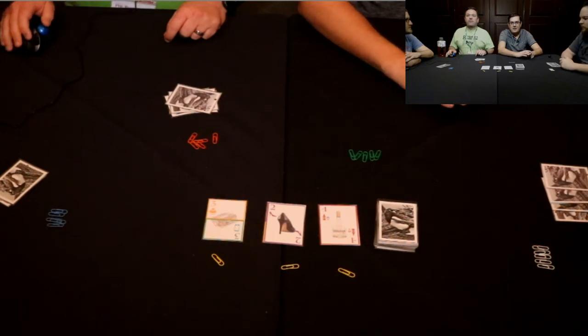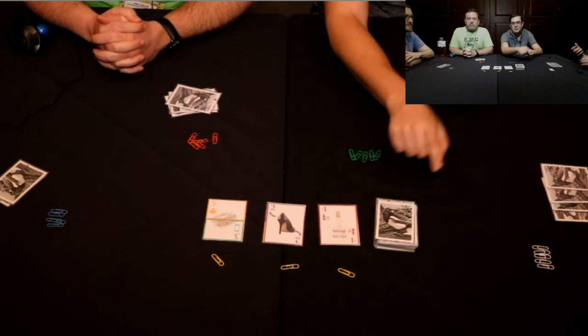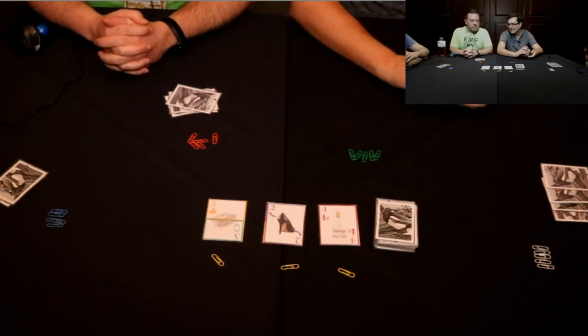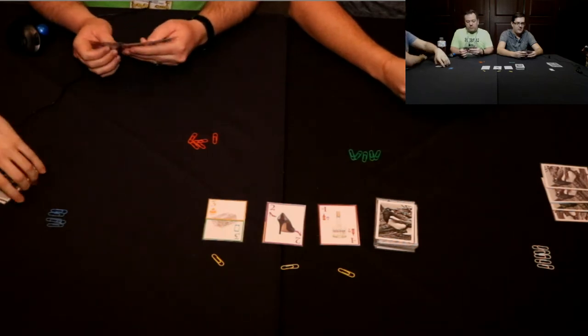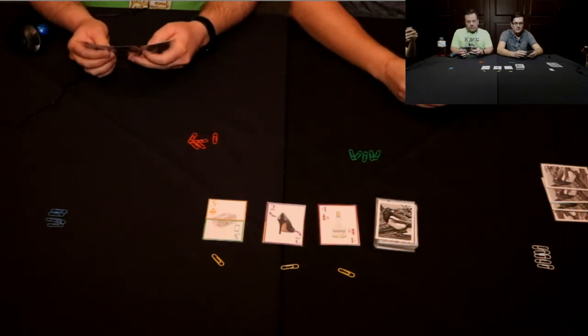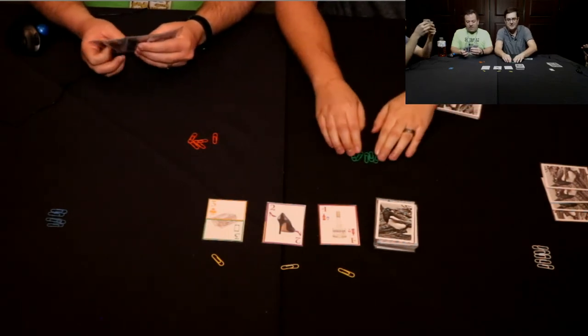In this game we're all going to be playing the role of Swag Pies who are collecting shiny objects for our nests. It is a set collecting game with an element of stealing — we're going to be stealing items from each other to make sets.